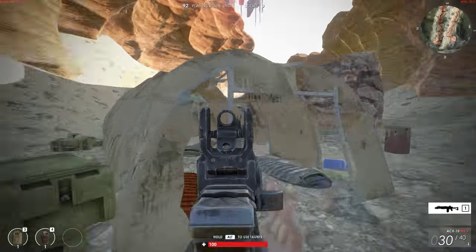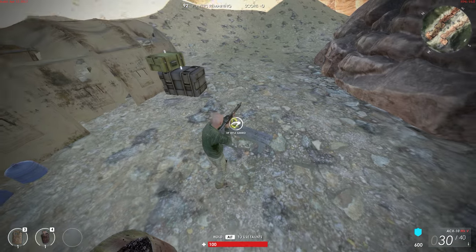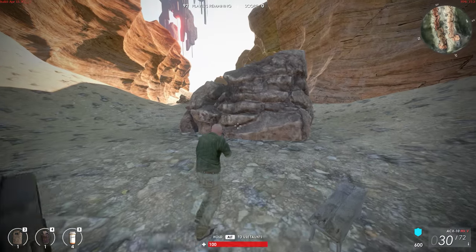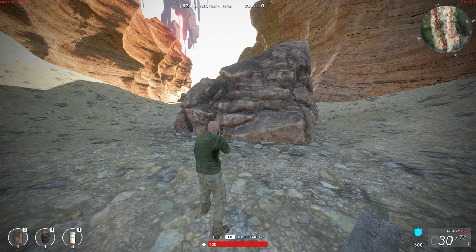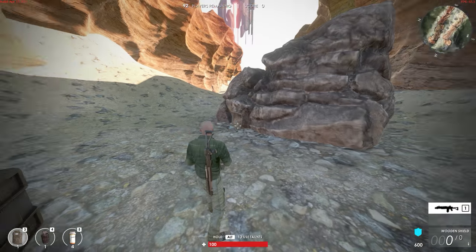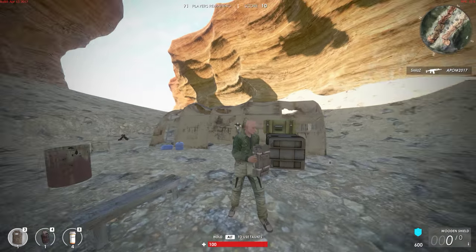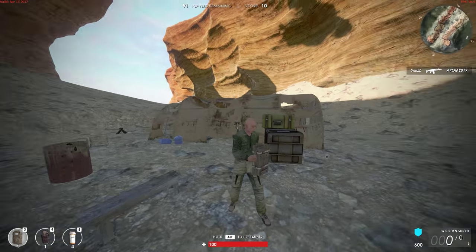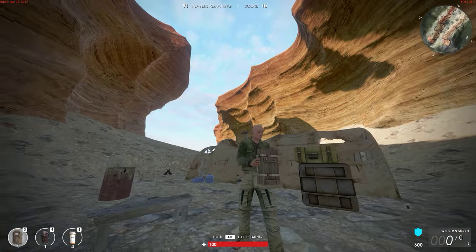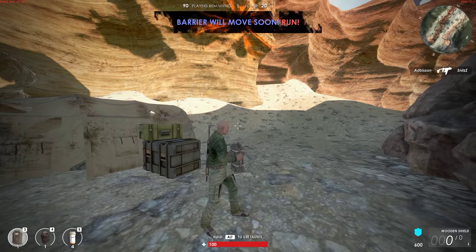Yeah, I got a gun with like forty bullets. And the wooden shield is really sad — it's like the saddest baby version of a Rainbow Six shield. It's just a bundle of sticks bound by a little bit of metal and bolts. It's tiny, like the size of a large book.